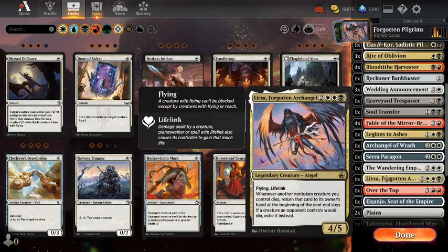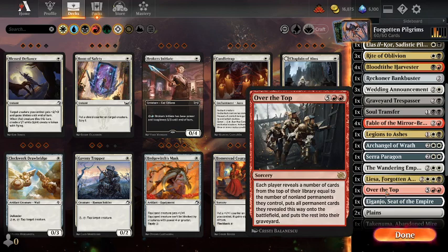I was playing Ao the Dawn Sky but I've dropped him for Over the Top. I've noticed quite a few YouTube recommendations for Over the Top decks — it's one of those very splashy cards that lets you play your entire deck in one go if you have enough permanents already in play. Treasure tokens, blood tokens, and things like that count. You add up your non-land permanents, reveal that many cards from the top of your library, and put all permanents directly into play. It seems quite good, though probably better to build a deck around it rather than just chuck it in. But I'm going to chuck it into this deck and see what happens.